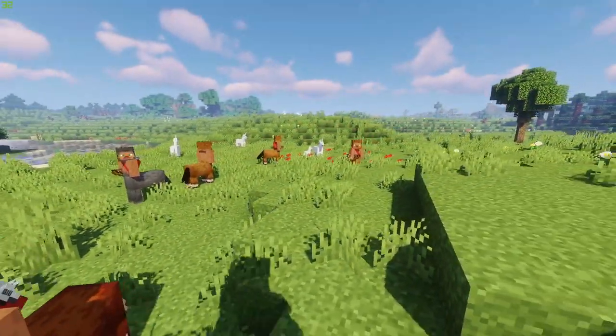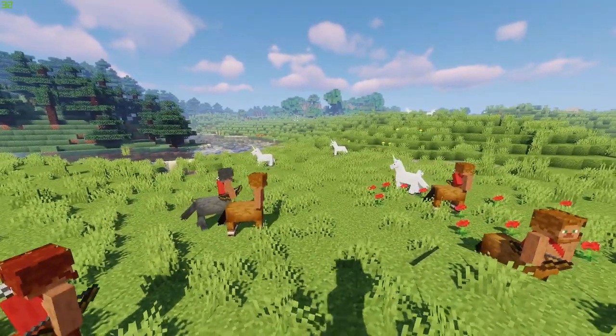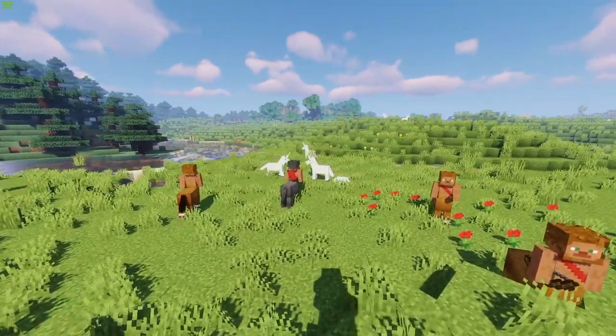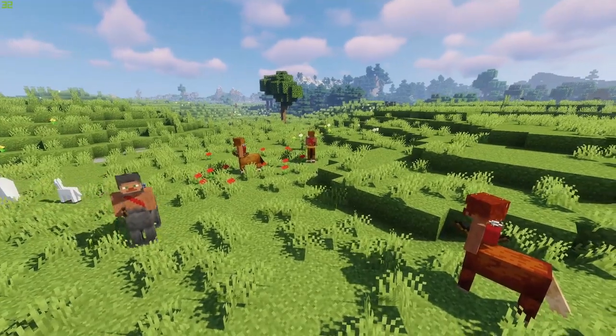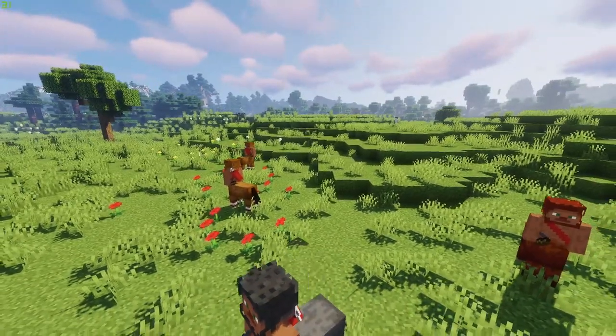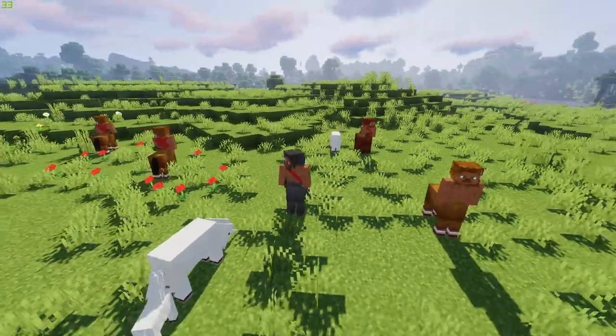Centaurs are found mainly roaming the grasslands. They are half man, half horse, and are phenomenal at archery. Their drops include leather and arrows. But be aware when attacking one — the rest will gang up on you and their range is quite significant, so be prepared to not just fight one, but fight the pack.